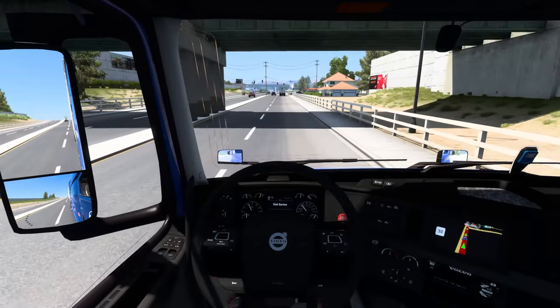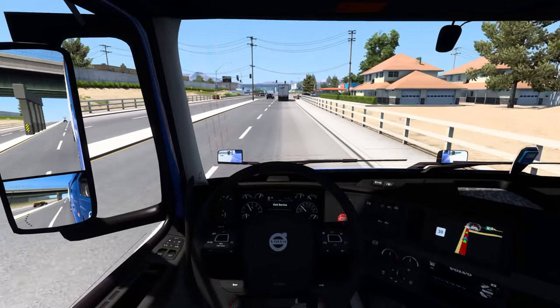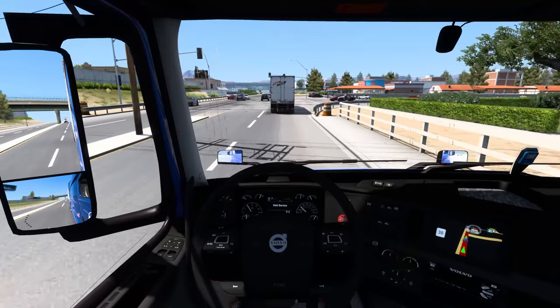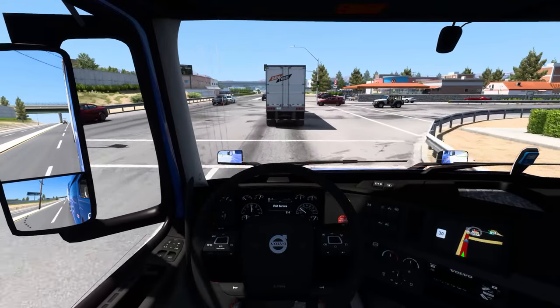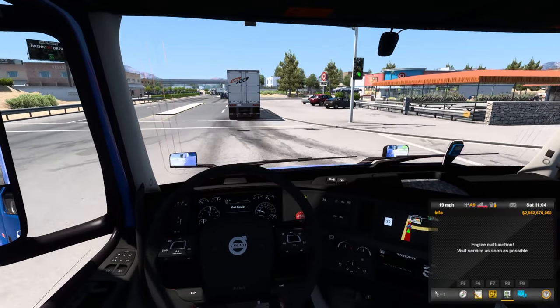Looks like an intermodal facility to our left, dealership to our right. More Walmart trailers. We're going to make this light — I don't even care, we are going to make this light. There we go, we did it boys! Then it looks like it's going to be a right at the Target and we are going to be set. I thought that dude was about to go — I was ready to slam on my brakes.